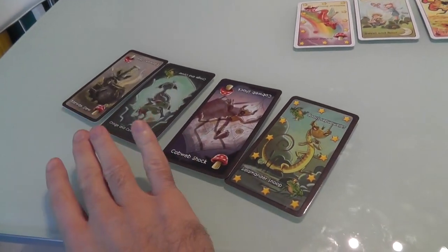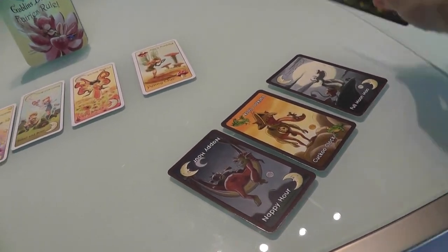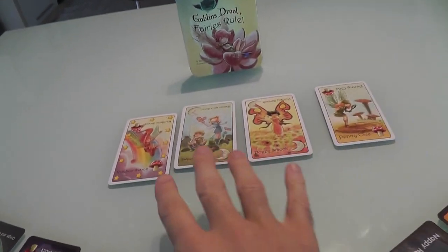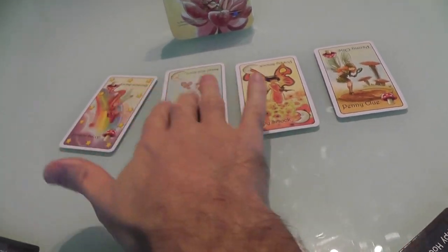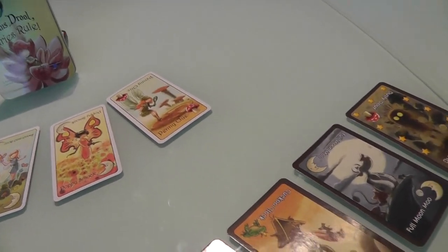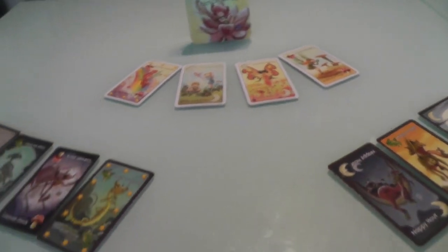At the beginning of the game, every player gets four goblins, and one of them is a special super goblin with stars around it. The goblins are random, and there are four random fairies put in the fairy ring. All the other cards are just removed from the game, so every time you're going to have a slightly different setup because some cards just don't make it in.